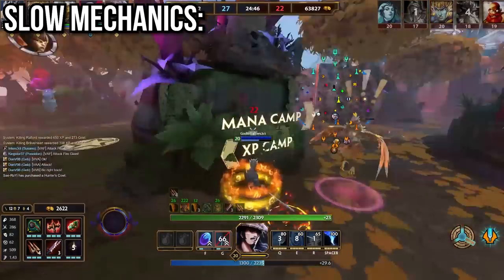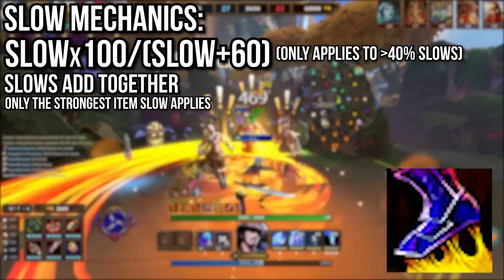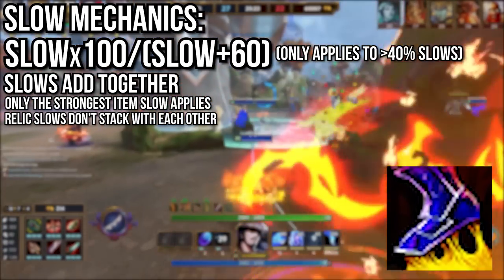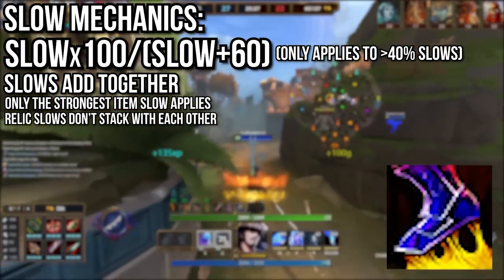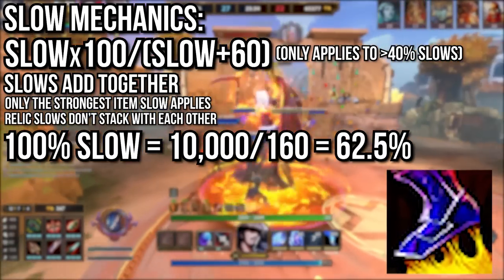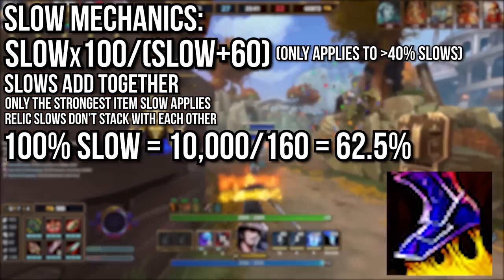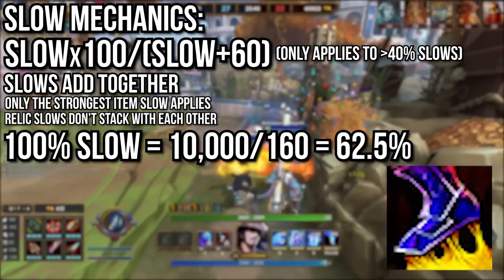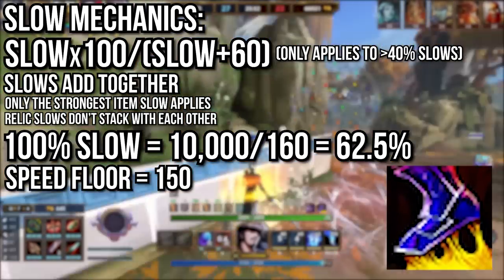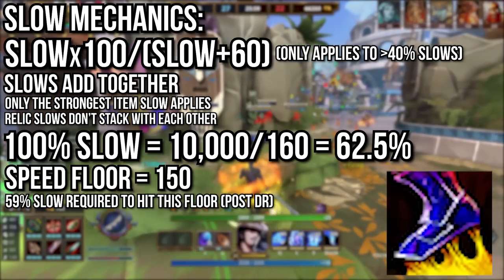On the topic of slows, they are also subject to diminishing returns by a formula, but only for slows greater than 40%. Slows add together with a few exceptions: only the strongest item slow applies, relic slows don't stack with themselves but will stack with items and abilities, and god abilities stack with everything. All slows add together and then go through the DR formula. Plugging in a 100% slow outputs 62.5%, so that is the effective hard cap for slows in Smite — you will never be slowed more than 62.5%. There is also a speed floor of 150 that slows can never take you below, though this is extremely rare in game. Using the base average movement speed of 365, you'd need a 59% slow — equivalent to an initial slow before DR of 90% — to hit that floor.